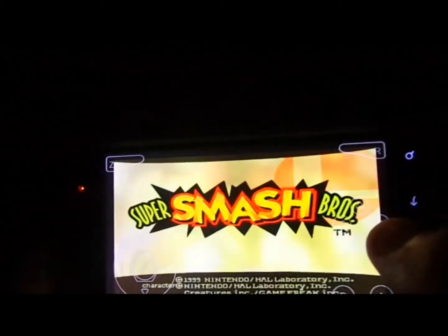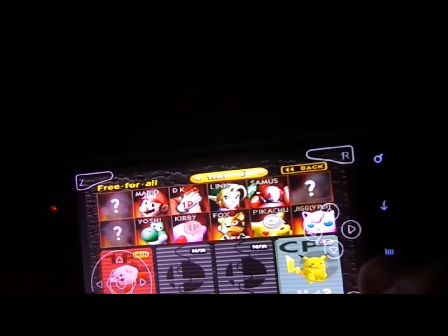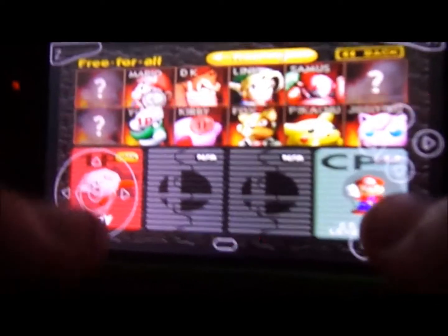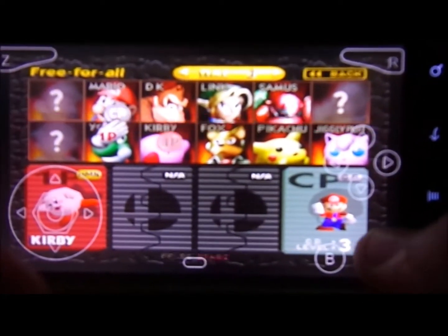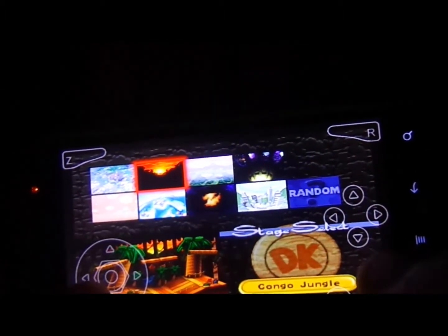We'll just go to the load. Let's do Kirby versus — let's get out Pikachu — let's do Mario. Let me just get this adjusted so you guys can see. Let's choose a map. If we're doing Kirby and Mario, we'll do something in between — something good. Let's just do Dream Land.